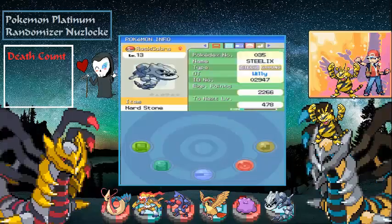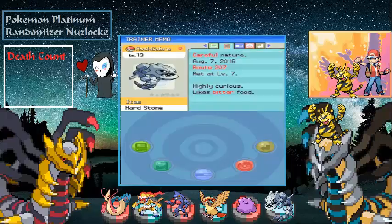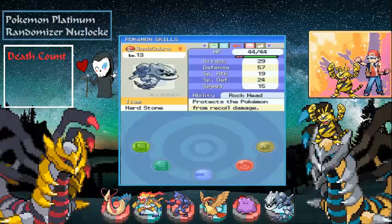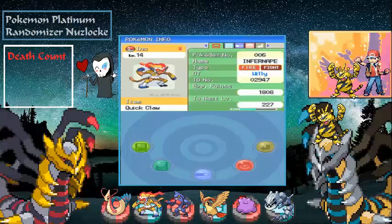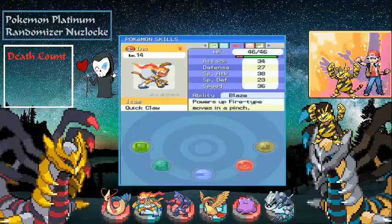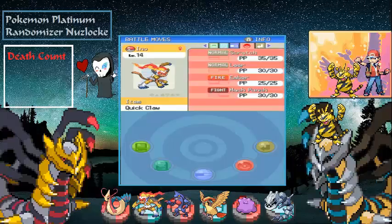Next we have the level 13 Rock Cobra, aka Steelix, holding the Hard Stone, Careful nature, with 57 defense — pretty good — and the Rock Head ability. It has Tackle, Harden, Bind, and Rock Throw. Finally, Eno, level 14 Infernape, holding the Quick Claw, Lax nature, with amazing special attack, followed by speed and attack. It has Scratch, Leer, Ember, and Mach Punch.